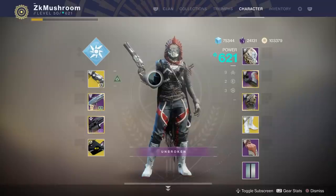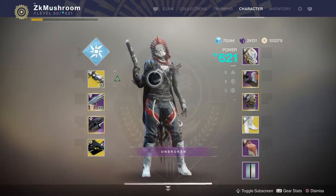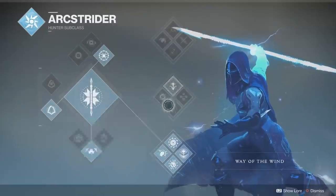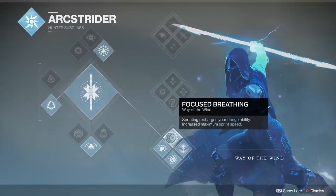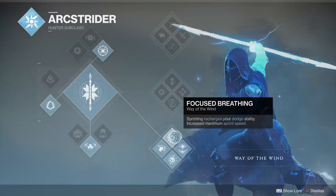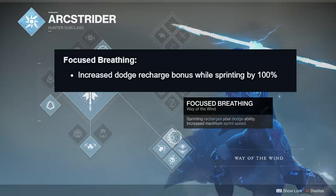What is up guys, in today's video we got a new setup I call the unlimited shade step setup. We're going to pair the buff they did with the subclass - the Way of the Wind on the bottom tree Arc Rider. We're going to use the perk Focus Breathing: sprinting recharges your dodge ability and increases maximum sprint speed. What's special now is Bungie increased the dodge recharge bonus while sprinting by a hundred percent.